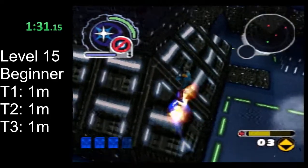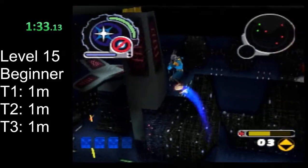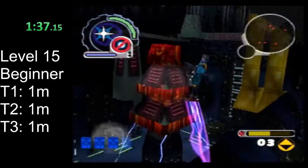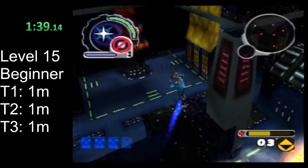If you haven't gotten this key, you can drop down to the left and grab it here. You can also use this ramp to jump straight over to the key that was here.